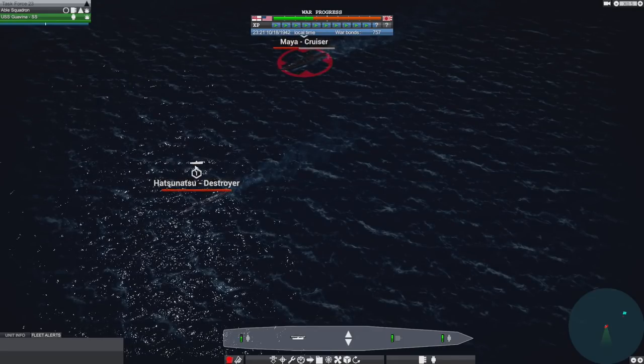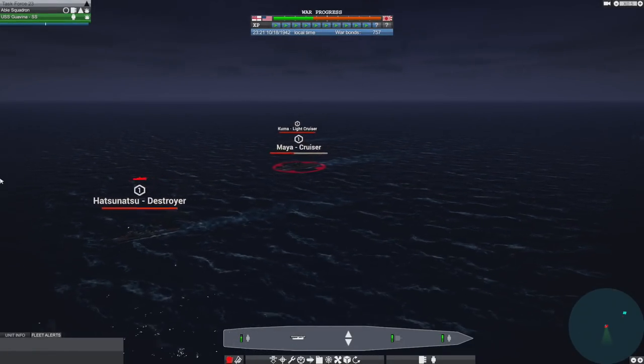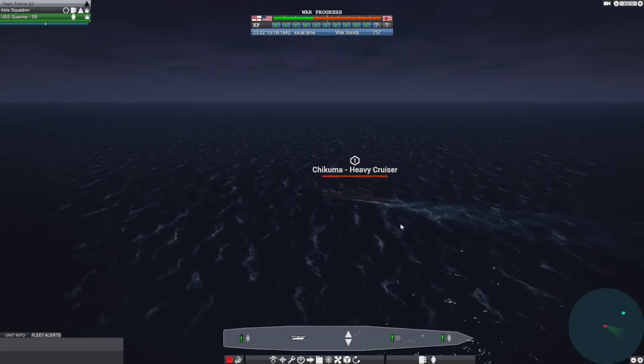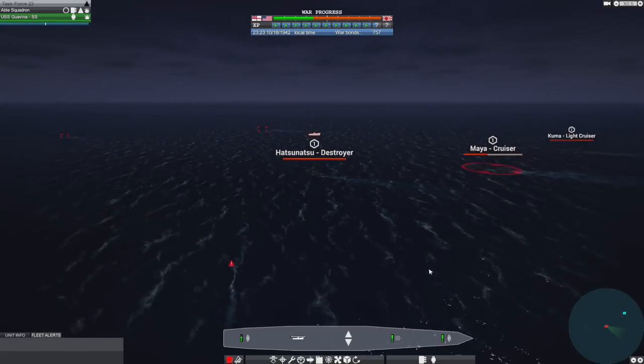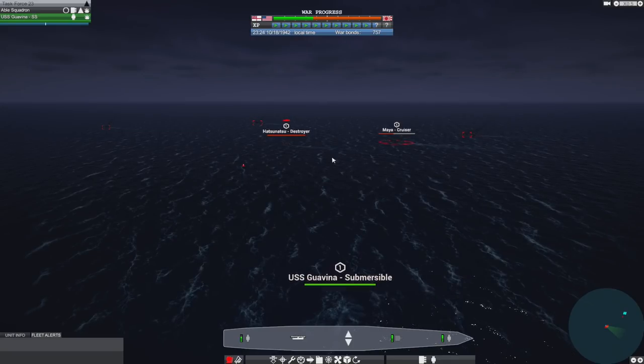You can see there's a red sub above us - they're searching for subs. The destroyers are searching for subs. There's a heavy cruiser over here which we hadn't seen, but those are the chances we have to take.